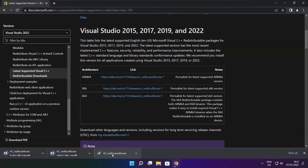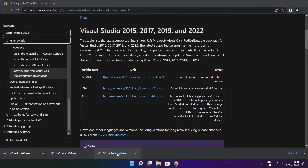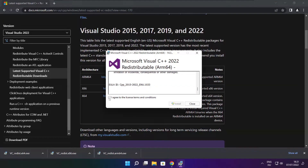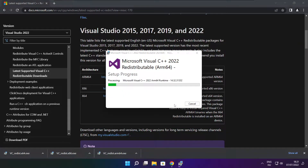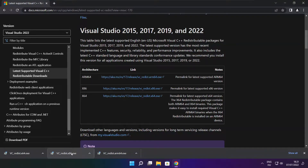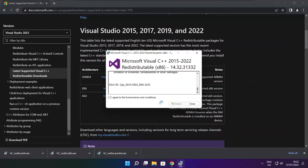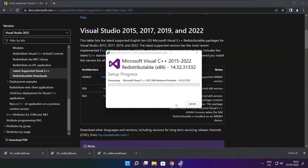Install the downloaded files. Click 'I agree to the license terms and conditions' and click Install. If it fails to install, no problem — repeat for the other files.